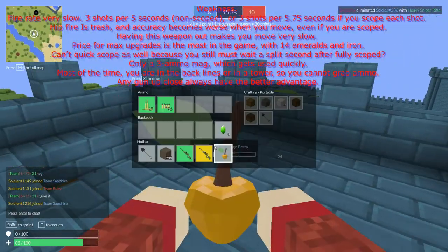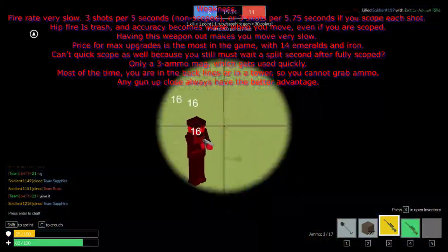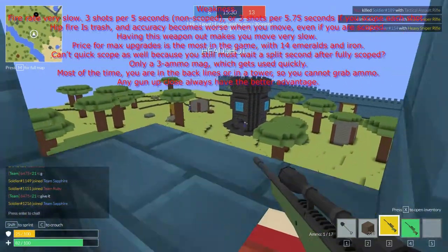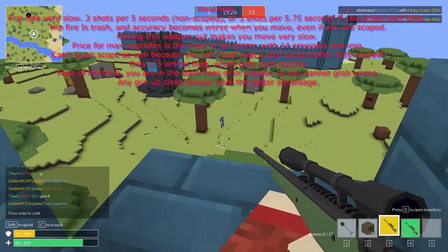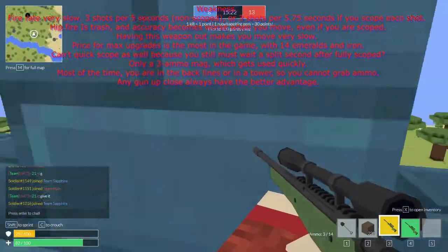Price for max upgrades is the most in the game at 14 emeralds and iron. You can't quick scope either because you still must wait a split second after you're fully scoped. Only a 3 ammo mag, which gets used pretty quickly. Most of the time you're in the back lines or in a tower, so you cannot grab ammo easily.